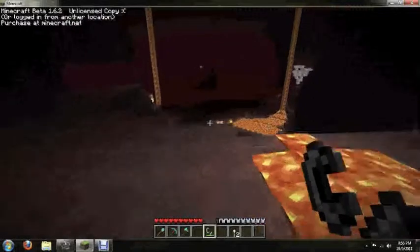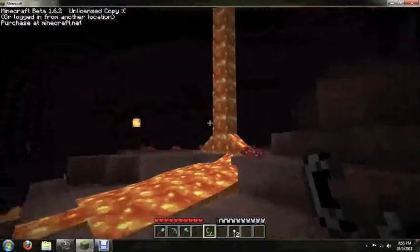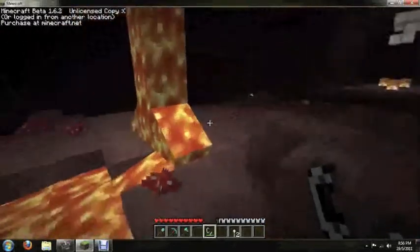If you fill your workbench with that glowstone powder you'll make a glowstone block — pretty useful as a light source, like a torch.